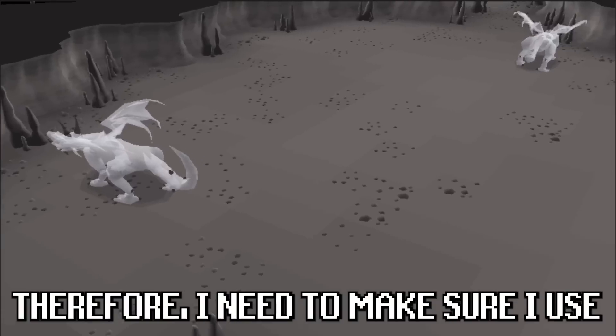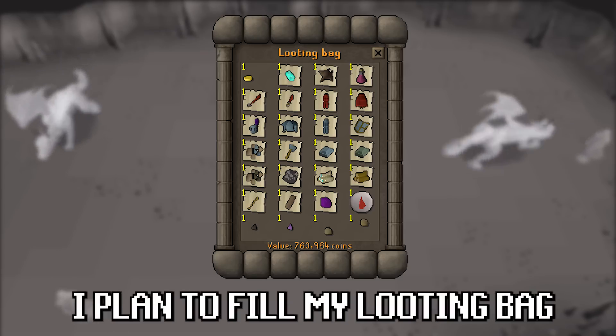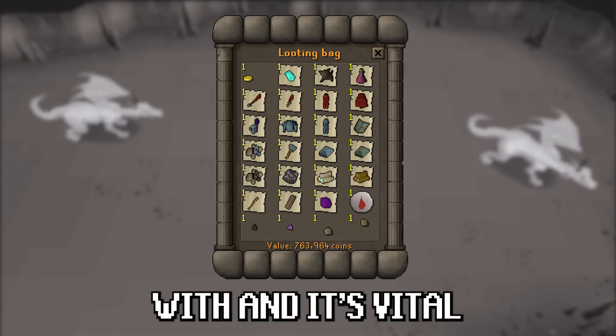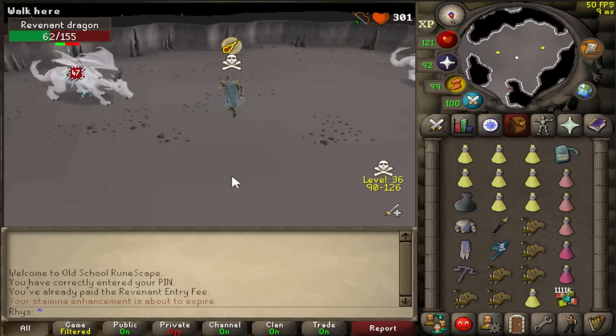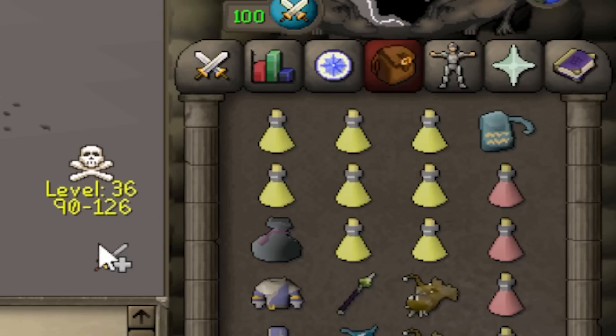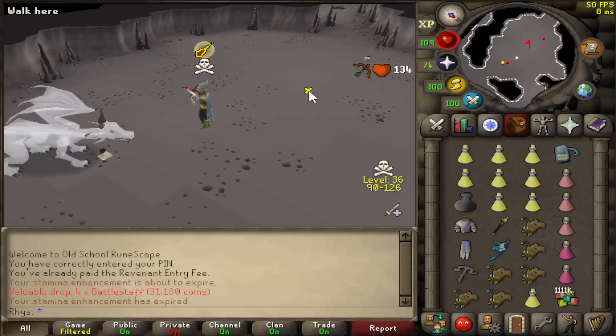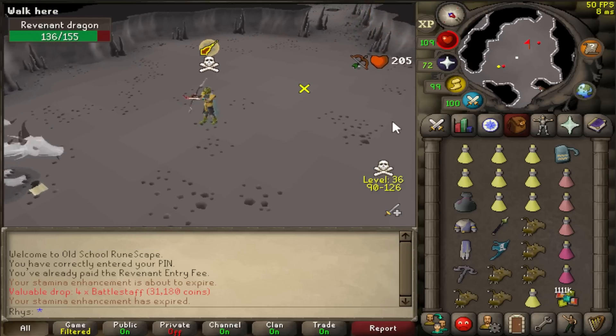I can't get the brews back, so I need to make sure that I use these as wisely as possible. This is the exact 28 items I plan to fill my looting bag with, and it's vital I do not mess this up. Starting on the hardest rev is the best idea. I need to make sure I use as little brew as possible here.